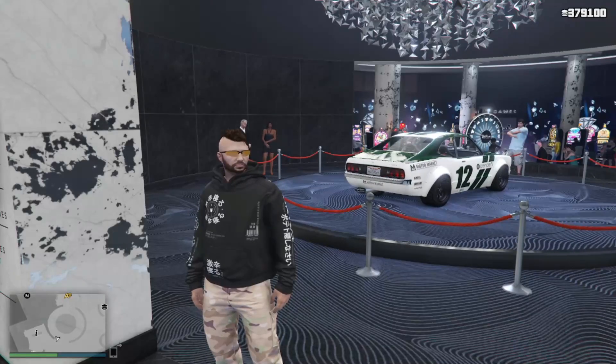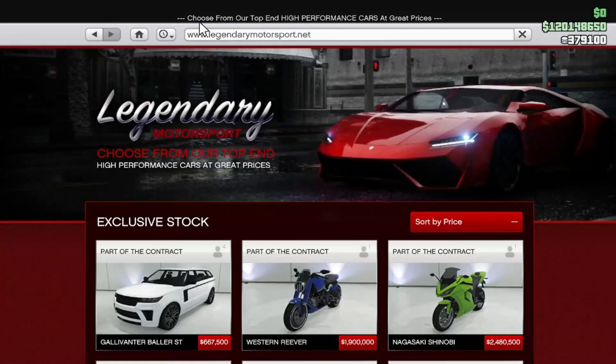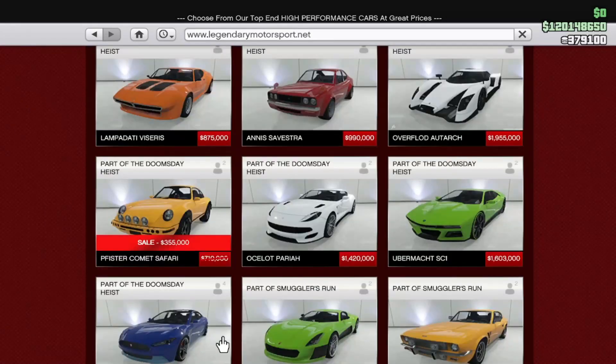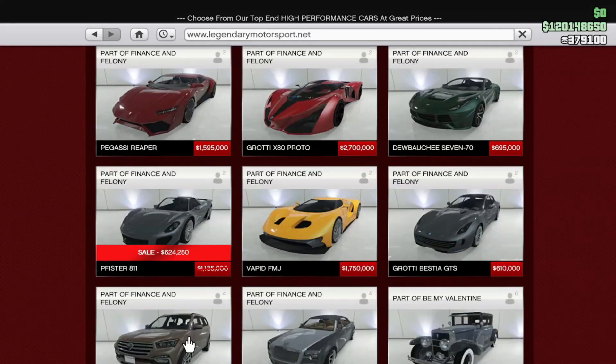Word of advice: save your money, it's not worth it. Alright, Legendary Motorsports — the Fister Comet SR is 50% off this week, the Comet Safari is 50% off, and the 811 is 45% off. That does it for Legendary Motorsports.